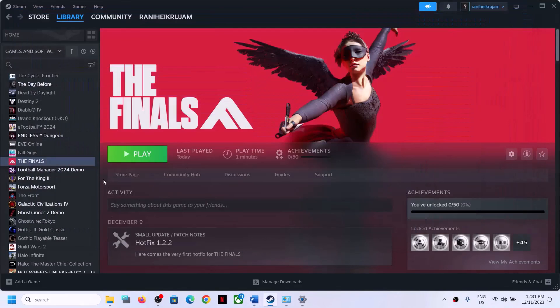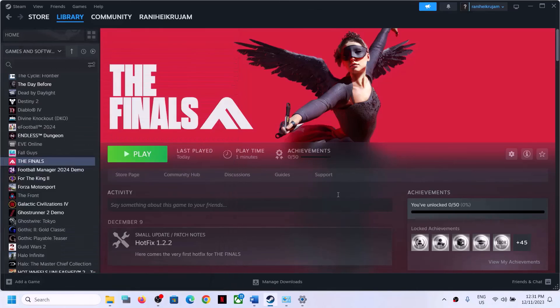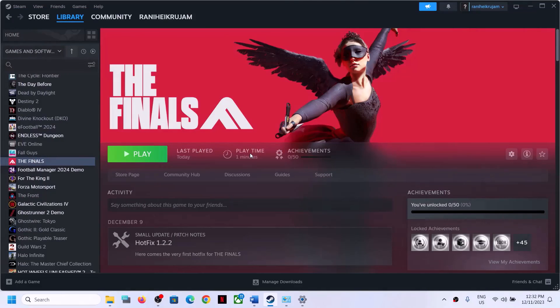The last step is to uninstall and reinstall the game to a different drive. Right-click the game, select Manage, then Uninstall. After uninstalling, go to the game installation folder and delete the game folder. Restart your computer, then reinstall the game to a different drive (SSD or HDD). One of the steps shown in this video should help you get the game running on your Windows computer. Thank you for watching — please like and subscribe.